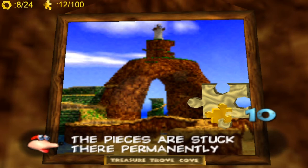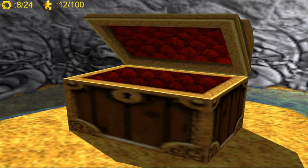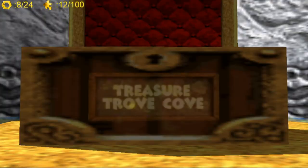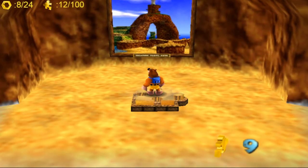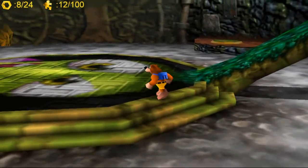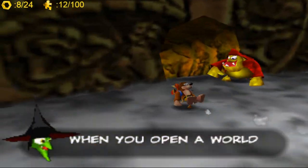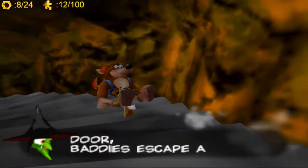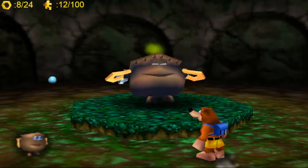We're going to put some jiggy pieces in to access Treasure Trove Cove. There's another place — I think it's called Clanker's Canyon or something. That level's actually quite hard; it's mostly underwater, well, a good 40% of it is underwater at least. But yeah, there's Treasure Trove Cove — it's now open for business. Down here, first of all, there is a cauldron, and that will act as a warp point for later.